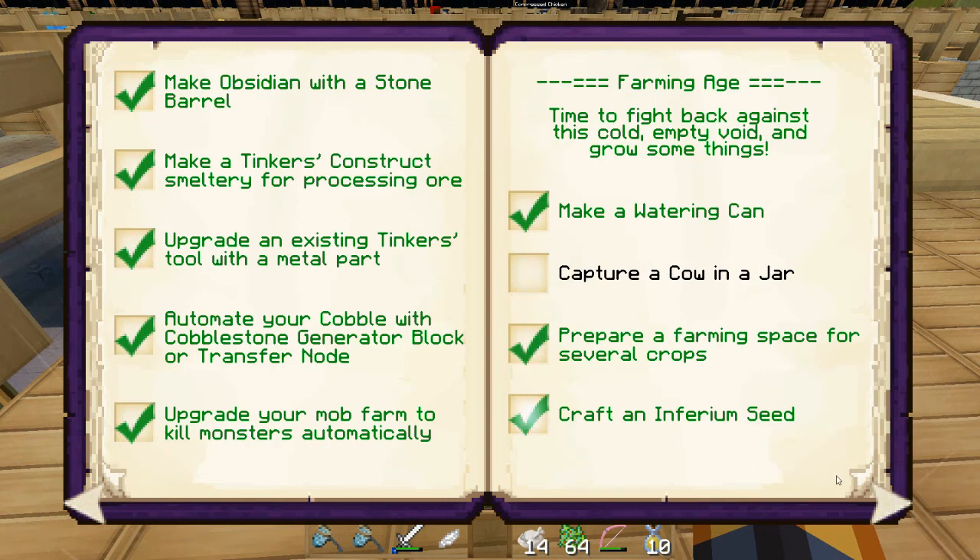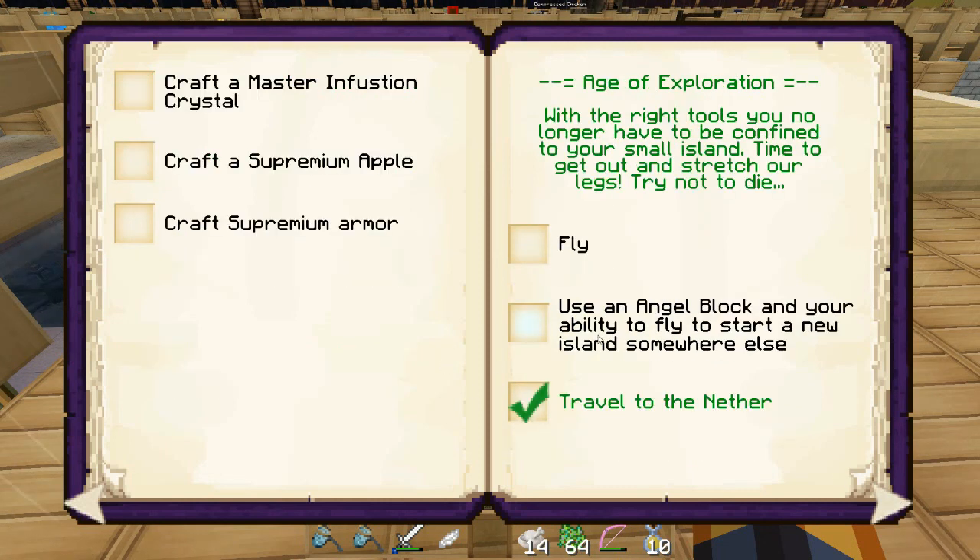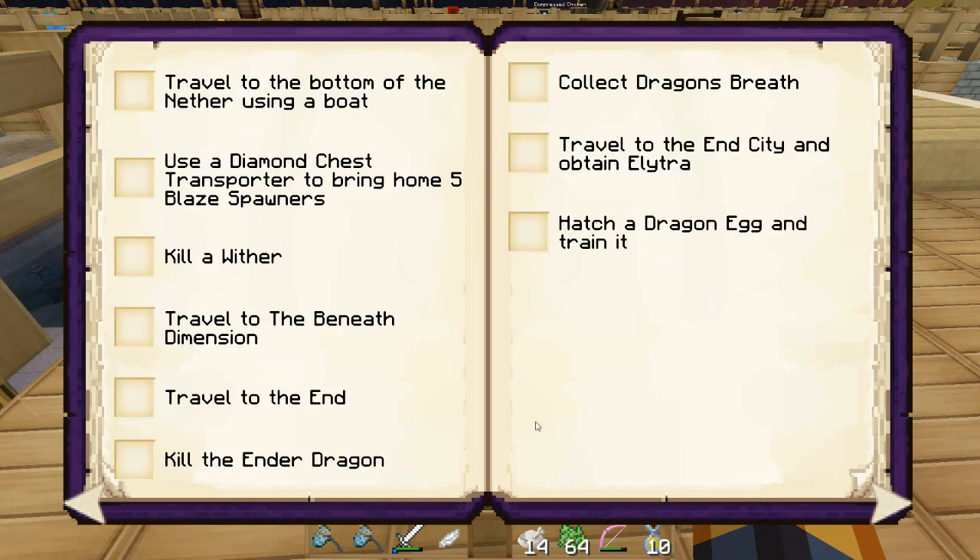I don't know how to capture a cow in a jar — I've got to figure that out. I don't know how to make snand. I don't think I'm up to iron seeds — I think iron seeds are like tier three or something. A solium dagger — I don't know how to make solium, I had to look that up. I did go to the nether, so I can check that off.